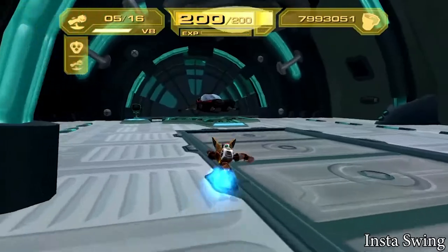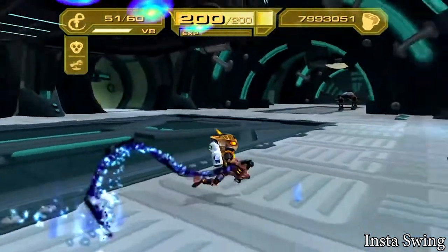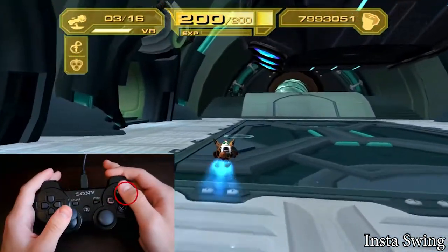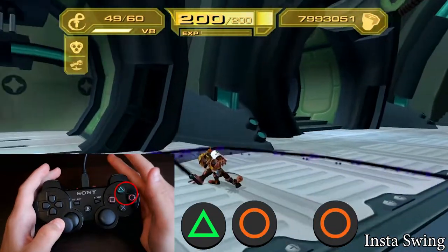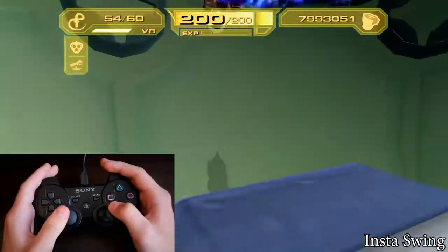The Insta Swing — this is like the neutral whip swing, but it can be done whenever you want, not only at the end of the charge. It works like the Insta Whip, so you do the exact same inputs but without holding L1 because you are on the ground. And it has momentum at the end too.